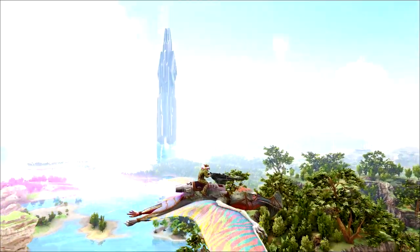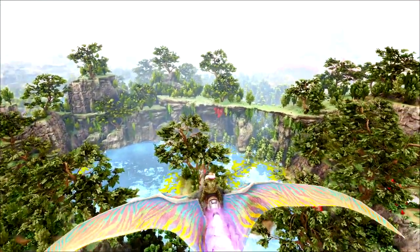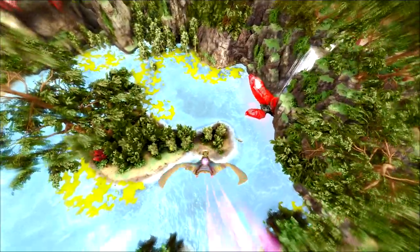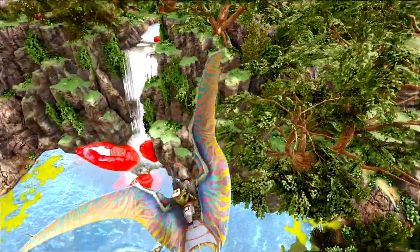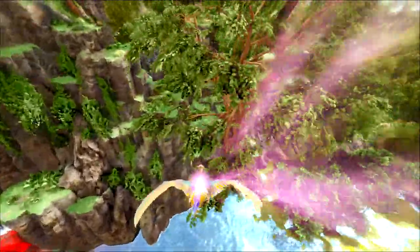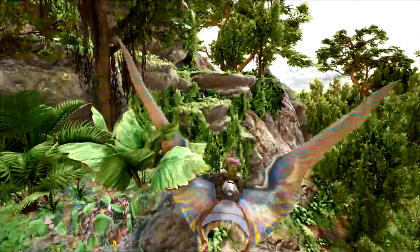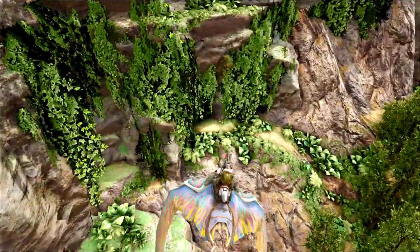Here we are, not far from the HQ. On the left-hand side you can see the green obelisk, and this is the little lagoon we're looking for. There is a large crystal with a waterfall above it just here, and the entrance to the cave is just behind this twisted tree. It can be a little bit awkward to spot — it's kind of covered up by some ivy.